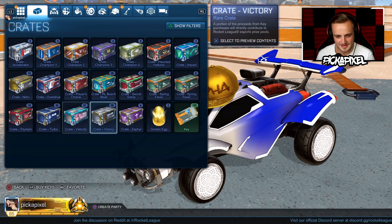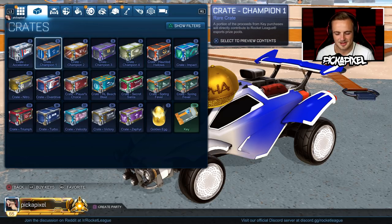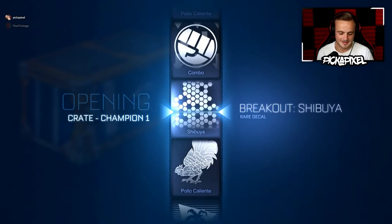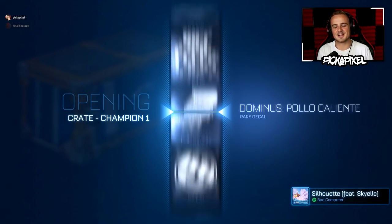What crate should we do first? I'll let you pick. C1, obviously. C1? Okay, all right. You pick the first three, then I'll pick three, and we'll go like that. Because I'm not picking C2 after this, by the way. Let's see which crate has the best luck out of three crates.